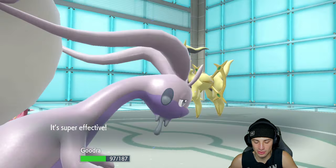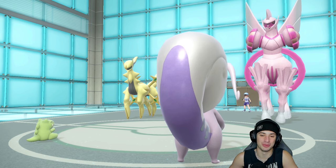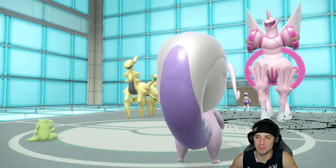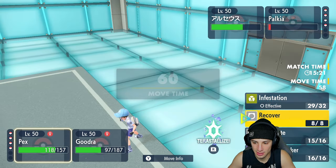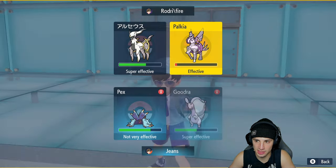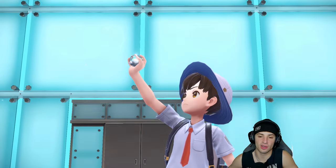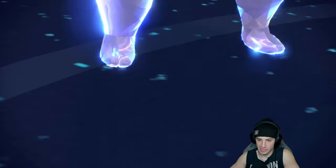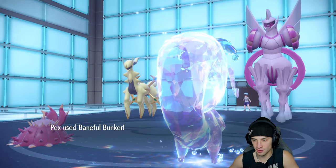Infestation keeps chunking damage and Binding Band makes it do more — amazing. Light Screen's gone now, which hurts, so I'll Baneful Bunker. I want to change Goodra's typing and get rid of Arceus, because the combination of Aurora Spear with whatever Arceus is using does decent damage now that Light Screen is off. If I can change typing to be neutral to Fighting, that works perfectly. Body Press should finish off Palkia and Infestation can clean it up.